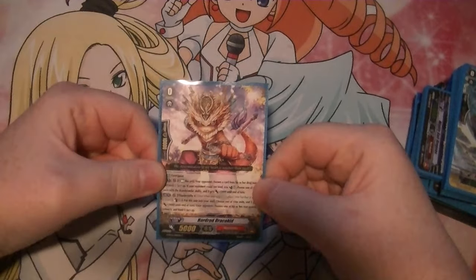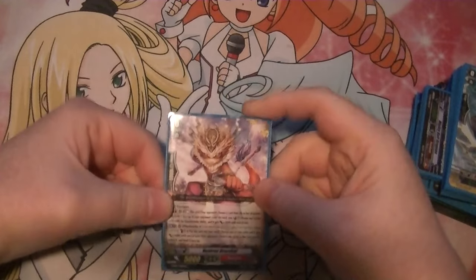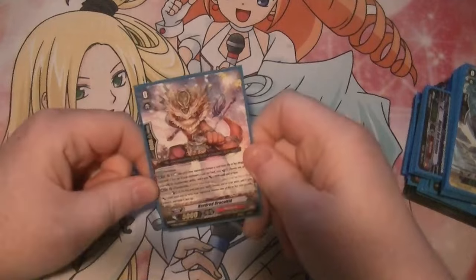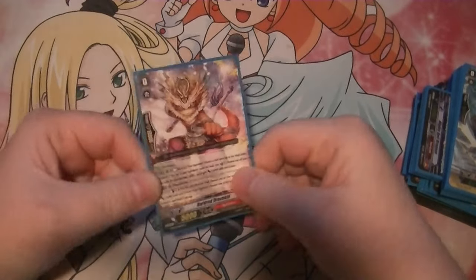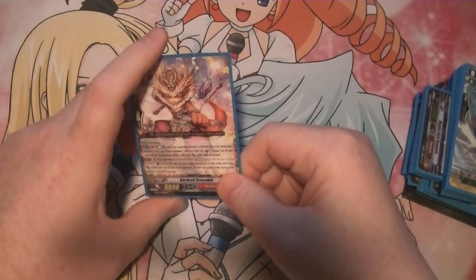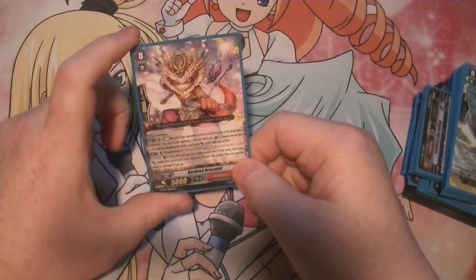We start off with Hard Ride Draco Kid as our starter. The new one out of Set 12 — very much needed. It allows you to get the Thunderstrike so much faster.